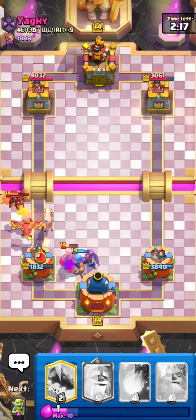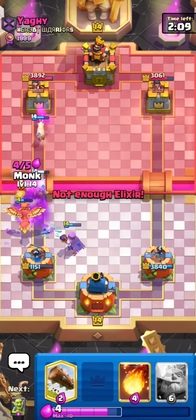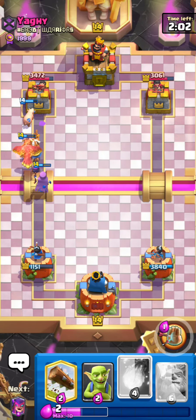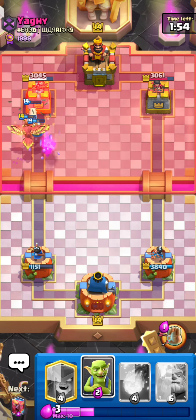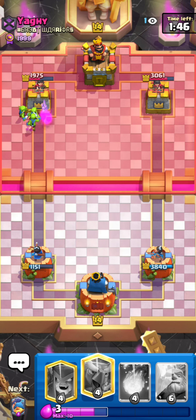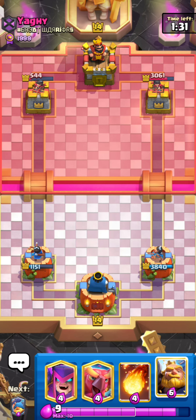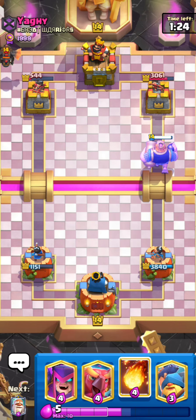That was a really nice catch against the miner, really solid defense. I'm going to play a monk right in front because he's pretty aggressive and I've got a couple piglets running loose. He's got barbarians — I was not expecting that at all. He zaps, but he doesn't have anything good to cycle. Look at the damage from the goblins — they pretty much solo'd the tower. Those two-elixir goblins are just so strong, they really need a nerf.